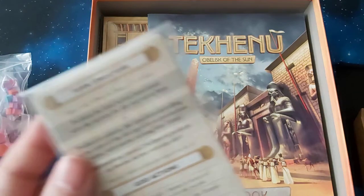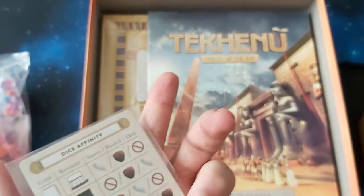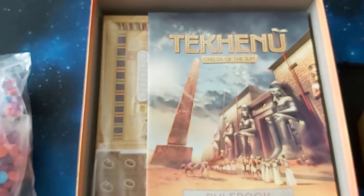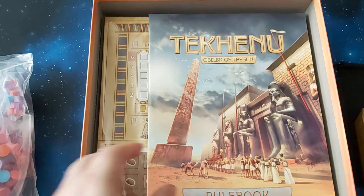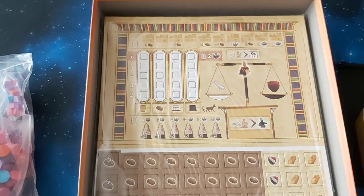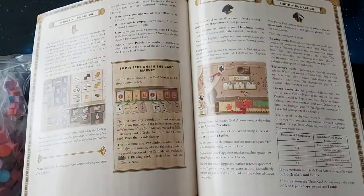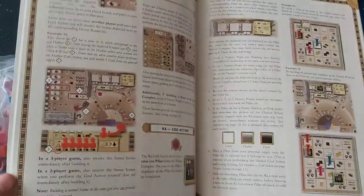Reference sheets — let me have a look. Yes, reference sheets. Always like that. They're actually very nicely produced with nice graphics. And the rulebook — I've heard the rulebook is well laid out. It looks pretty clear, nicely and thematically put together.